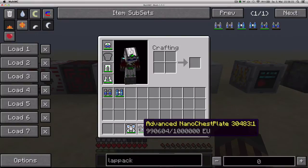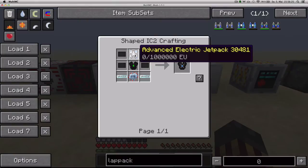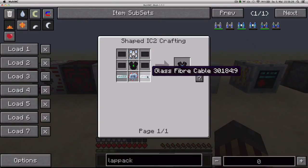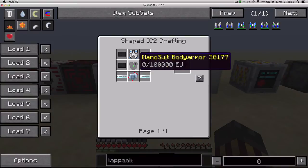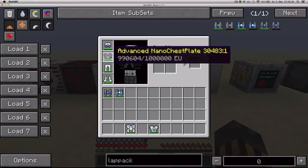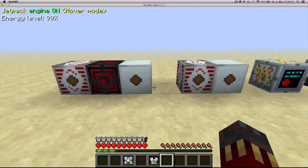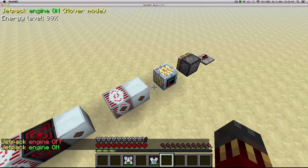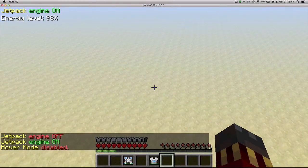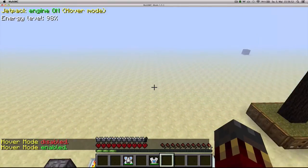Next up we've got the Advanced Nano Chestplate, an upgraded version of the nano-suit chestplate. It can store 1,000,000 EU and you craft it with an advanced electric jetpack, 4 carbon plates, 2 glass fiber cables, 1 advanced circuit and a nano-suit body armor. It has the same protection as the nano-suit chestplate but it also lets you fly exactly the same way as with the advanced electric jetpack. You also have boost mode which will consume more energy.